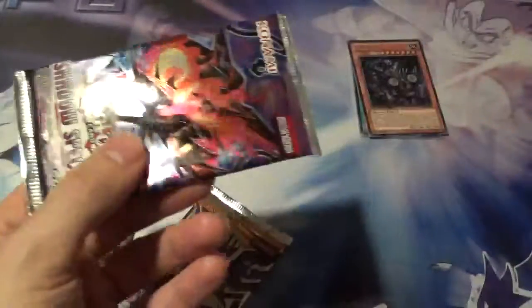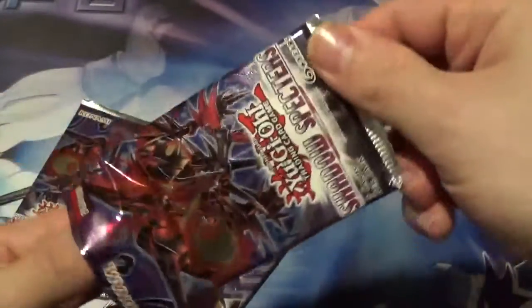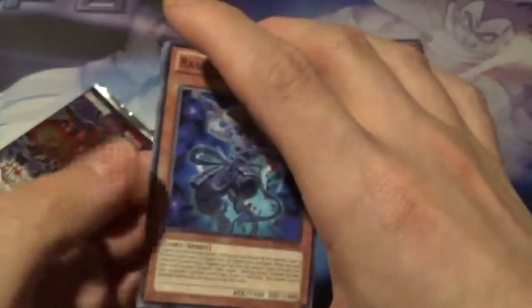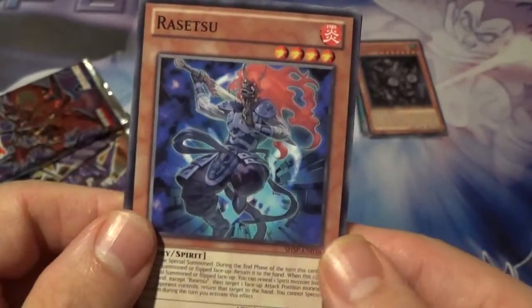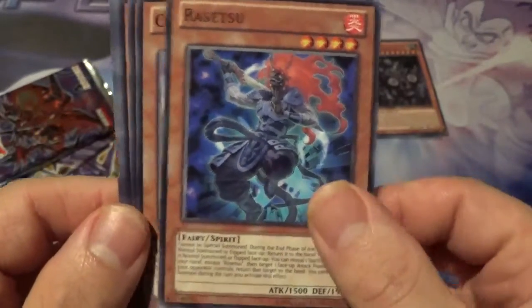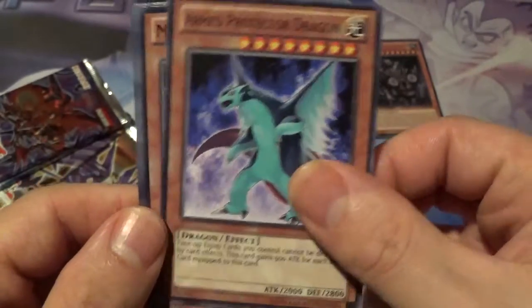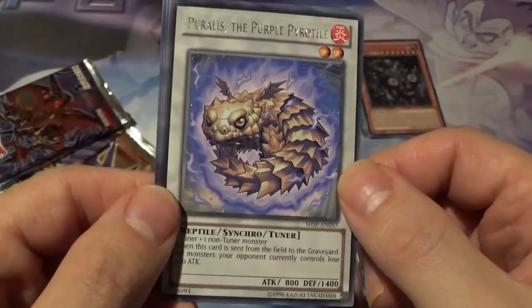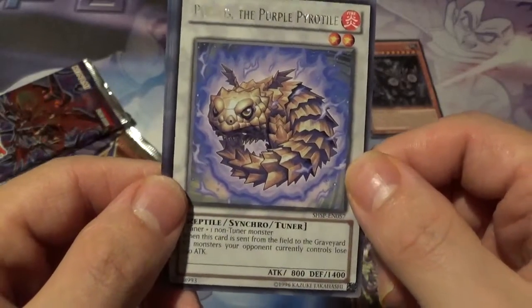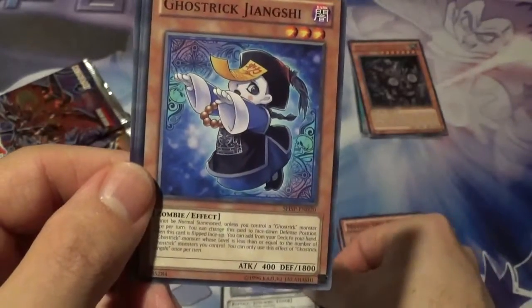I'm just going to open it with the scissors. We got Rotetsu — really cool. Chow Chow Chan, very adorable. Armed Protector Dragon, very cool. Mythic Tree Dragon. Our rare is Puralis the Purple Pyrolyte. No holo for this pack.